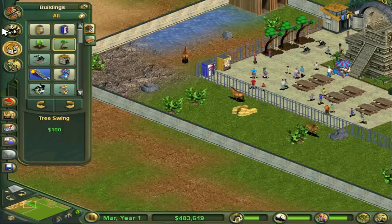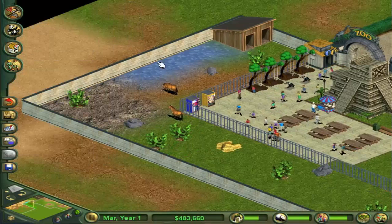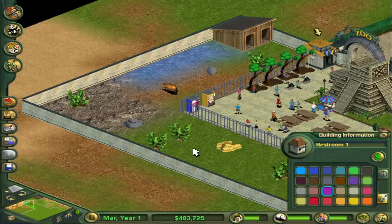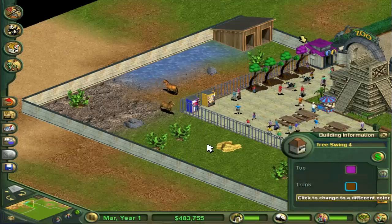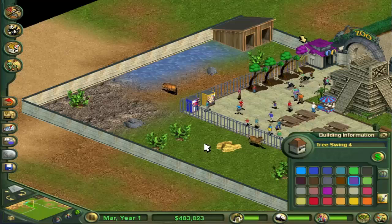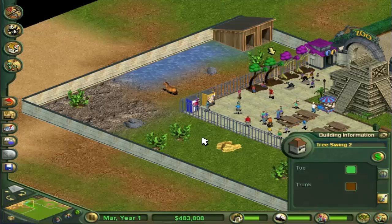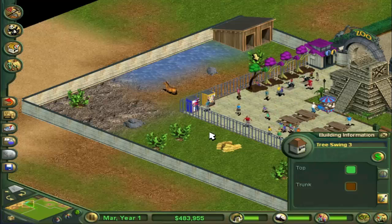We've got four of the tree swings. We're going to change the colors now — if you click on the restroom, you can change the color of the roof. We're going to make this a funky purple. We can do the same with the tree swings — make it that funky purple for the top, and for the trunk a whitish-beige color. It looks pretty cool, so let's do that for all of them. We kind of have a theme going for the zoo just to make it a little bit more unique.